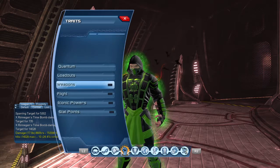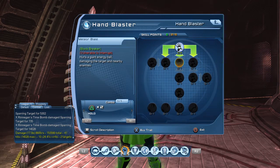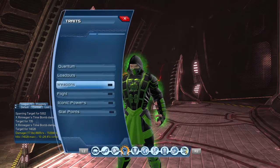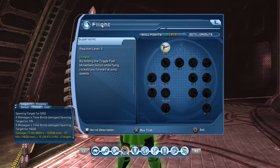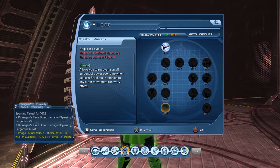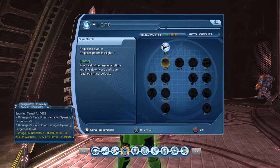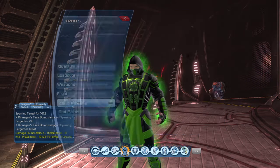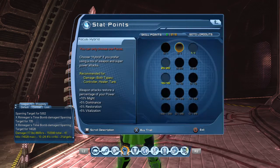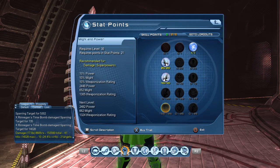Now you want to spec your skill points like this. Put one skill point into your weapon because you're not going to do any type of weapon damage with this loadout. And you're going to want to spec one skill point into your movement. It really depends on you if you want to get Breakout Mastery, but if you're doing PvE, you're not going to use Breakout Mastery at all. And for your stat points, you want to get Superpowered — it's your critical attack chance and damage. Spec all your skill points into Might and Power.